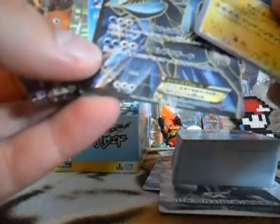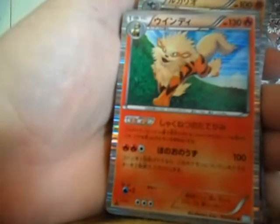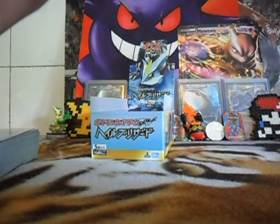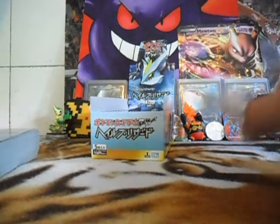I got two EX and one Full Art — that's really, really great. Kyogre, Kyurem Full Art, Sceptile, Vanilluxe, Lucario, Chandelure, Arcanine, B-Sharp, and Gardevoir. Awesome. Thank you so much for watching. Please stay tuned — I have two more Japanese booster boxes arriving soon. Exploud... out.